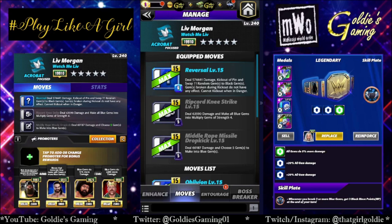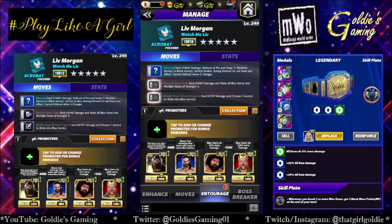Now we're going to take a look at the five star move, and it's a reversal — 6 MP. If you've been watching my content, you'll know I'm not a huge fan of needing to be pinned to do damage. I'd rather win on turn one, but if you need a safeguard, you've got a really beefy one. The reversal deals 574,441 damage, kicks out of pin, and swaps 11 random gems into black gems. Gems broken during kickout do not have any effect. Cannot kick out when in danger. I've gone back to my original entourage for the four star build — Bray for more black MP, Seth for more blue gems.